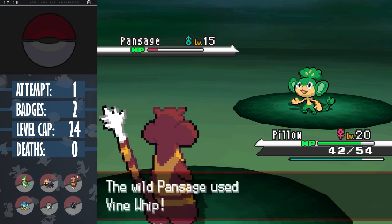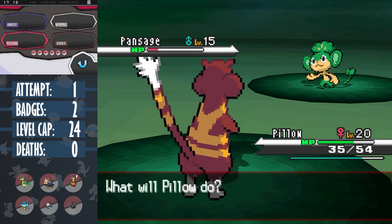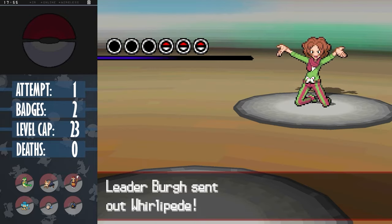After about 10 minutes of grinding, we finally land a Pokemon that we don't have, which ends up being Pansage. Which, don't get me wrong, is a much better grass type than Servine, but shares the exact same problems for the next gym. So that was a big waste of time.